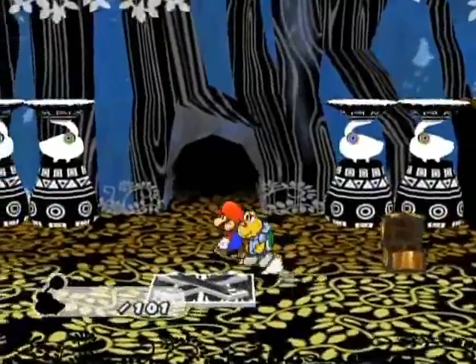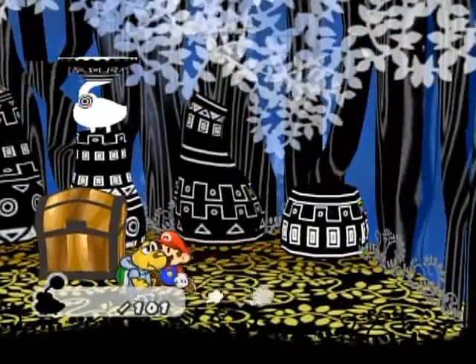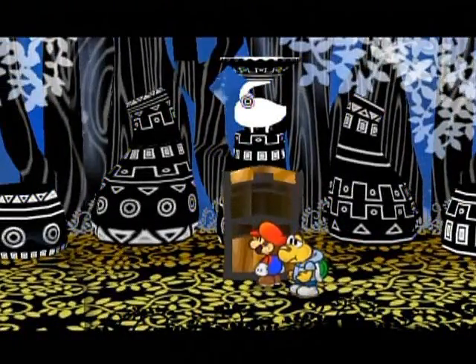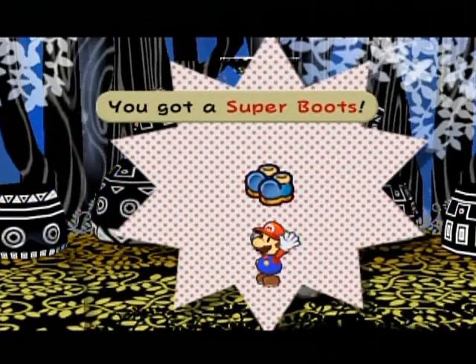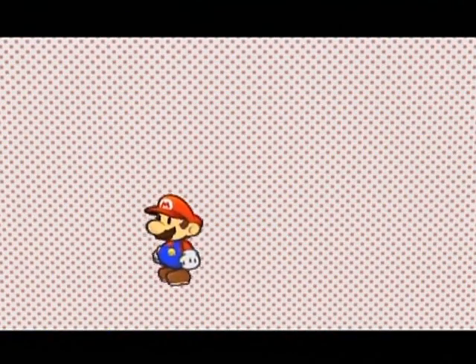Hello everyone and welcome back to the walkthrough. Let's see what's through this door now, shall we? It might answer all your questions. You get the Super Boots — this allows you to do ground pounds.